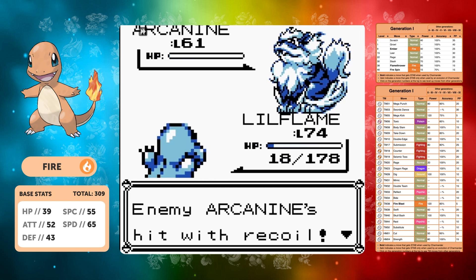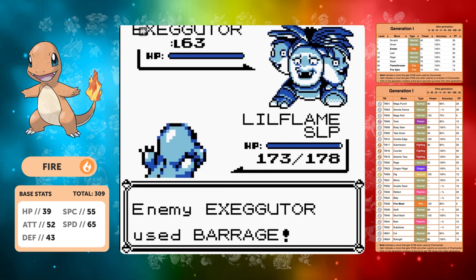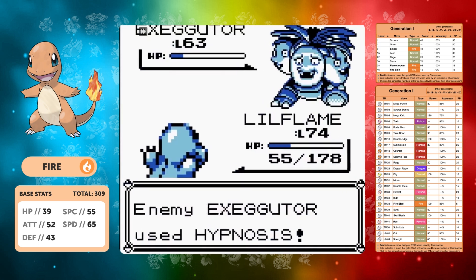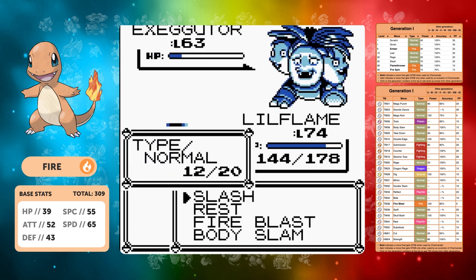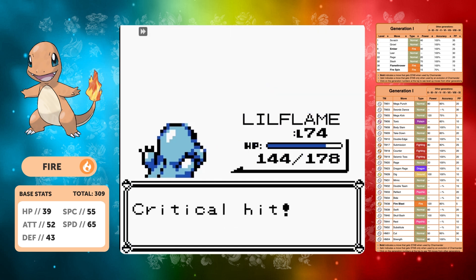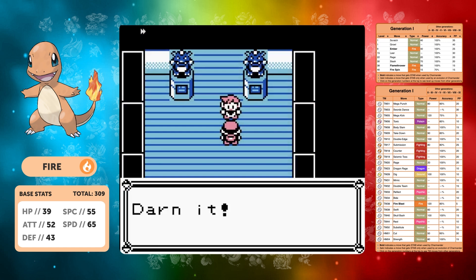Arcanine is next — without Dig we rely on Slash, taking three hits to bring it down. Takedown does phenomenal damage back. Exeggutor with all the defense drops — its Barrage does quite a lot of damage. We use Fire Blast but it doesn't one-shot and then we get put to sleep. We wake up before it takes us out and use Rest. Against his Blastoise on 144 HP, it mirrors Silph Co exactly — all it does is use Withdraw three rival fights in a row. We take the win.